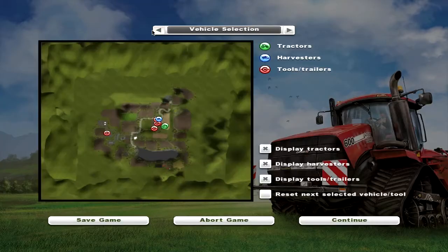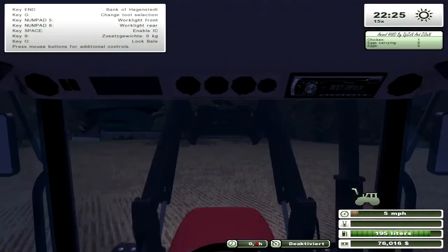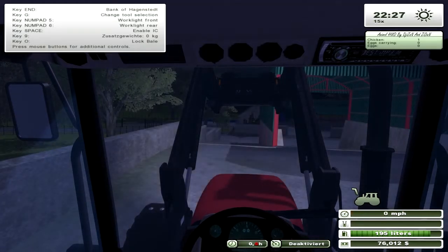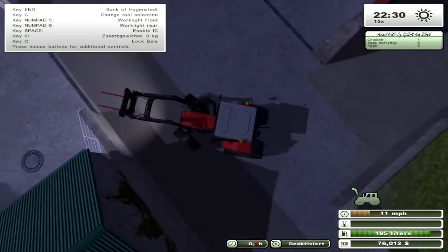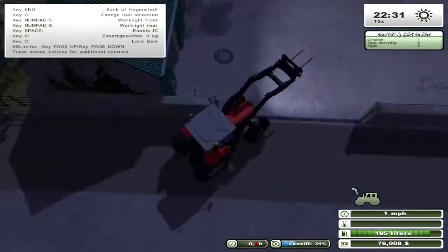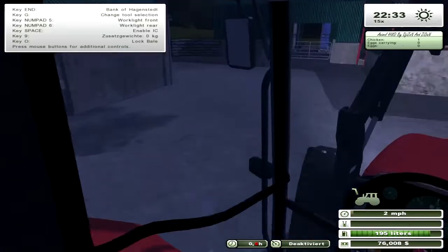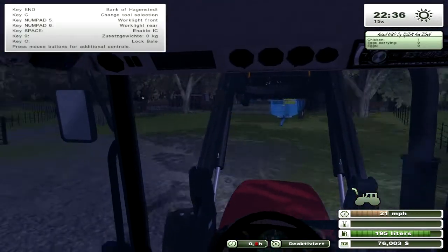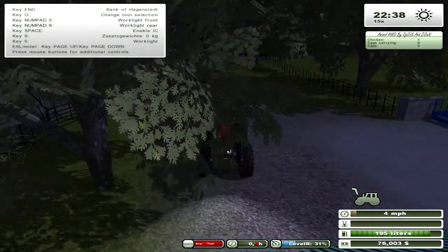I get seriously annoyed when bales fall off because in real life that wouldn't happen unless you really tapped them — the physics tend to be quite bad in Farming Simulator. So we'll go back to the yard and grab this equipment. What I've bought is a double bale handler for the back of the tractor and a Ritchie multi-bale handler for the loader, so we should be pretty quick doing this.